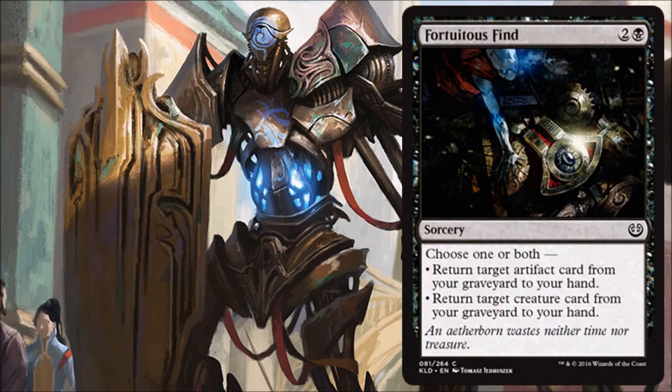Fortuitous Find — one black and two, a common sorcery. Choose one or both: return target artifact card from your graveyard to your hand, and/or return target creature card from your graveyard to your hand. I really like this. Yes, it's sorcery speed, but paying three feels economical if you can hit two targets. In this set you'll have vehicles, creatures, and other artifacts going to the graveyard constantly, so two targets is easy. Getting two cards back for three mana is amazing value. You can trade with artifact creatures repeatedly and take over the board state.